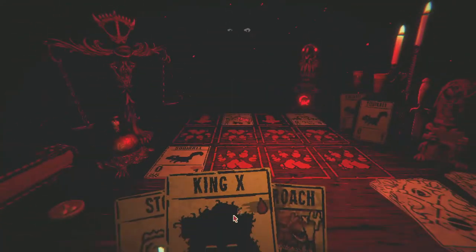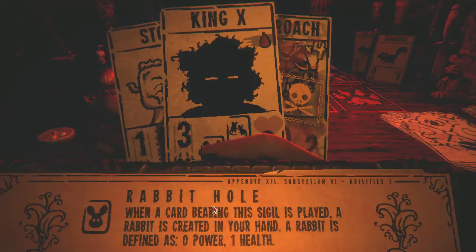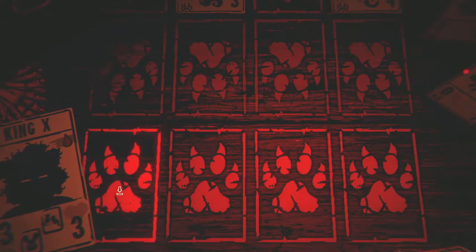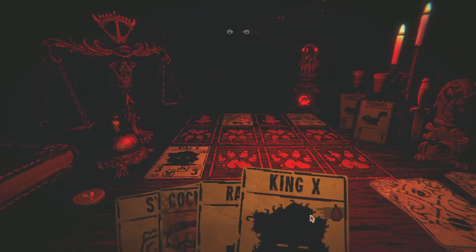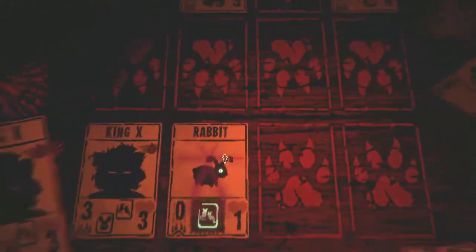Okay, this is what I wanted to show about King X. It has the Rabbit's Horn sigil which gives you a rabbit back in your hand, and the rabbit should have Fecundity — when a card bearing this sigil is played, a copy of it is created in your hand. So I should be making a rabbit that can be placed for free every time, and a copy of King X. I can just keep using the rabbit to put King X down.